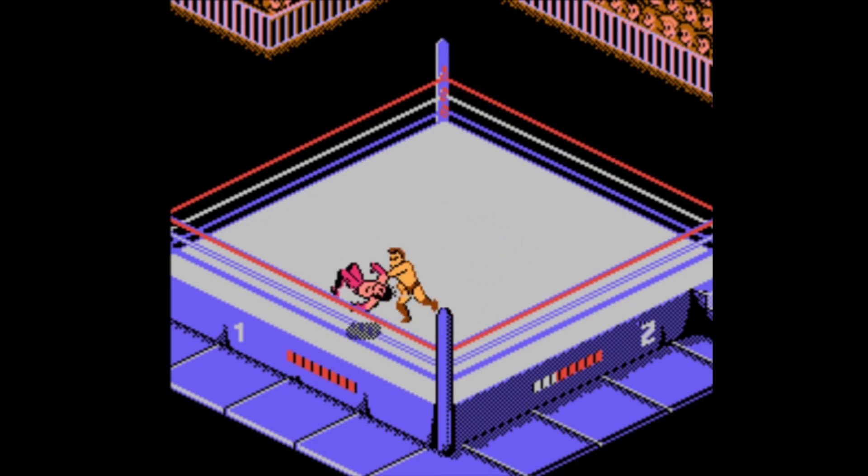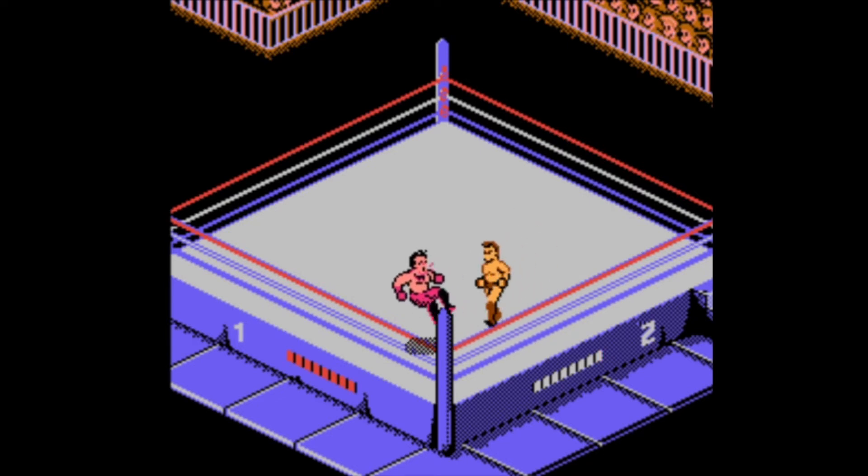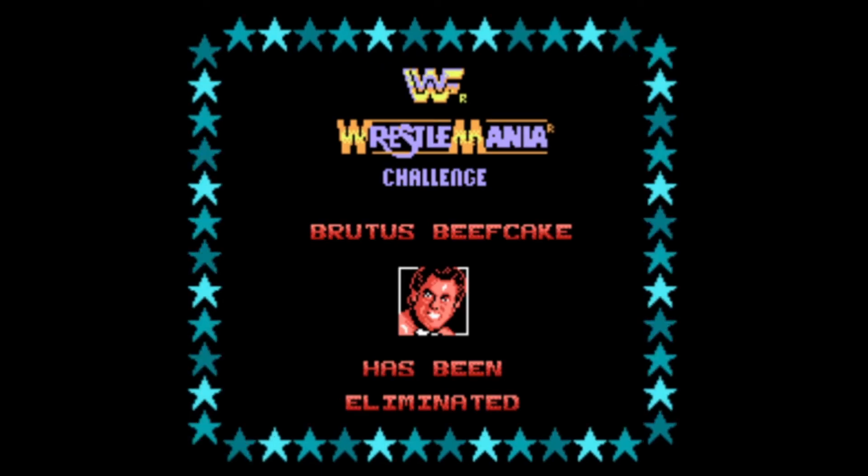This guy body slams around, does the leg drop when they're lying down, an atomic drop from behind, and if you hold down the punch button he can do a kick. Very generic, very simple, but he's definitely doing wrestling moves. The game will always put you against everyone in the same exact order, similar to WrestleMania 1. Brutus Beefcake was first, and Rick Rude will be second.